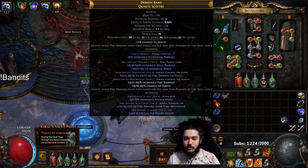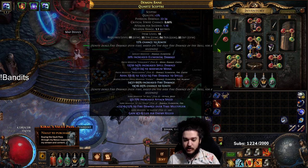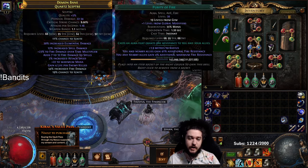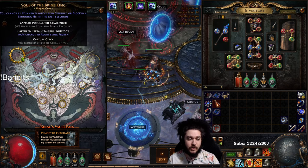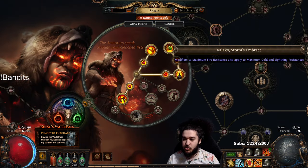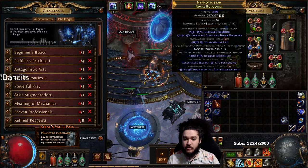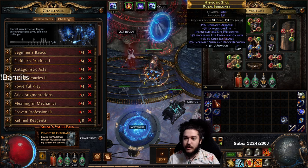I'm just going to hover over our gear real fast. I identified the scepter in the campaign - it basically had fire multi and I crafted fire and ignite. Here I'm using Skitterbot, Frostblink, Purity of Fire. Remember you don't want to do the Skitterbot Purity of Fire swap until you have your Pantheon for a chance to avoid being frozen. Over here is just a helmet that we found that has really good sustain and pretty good armor. I'm running Determination there.